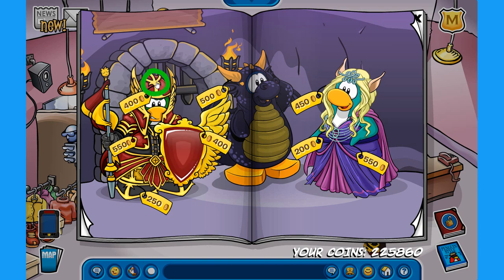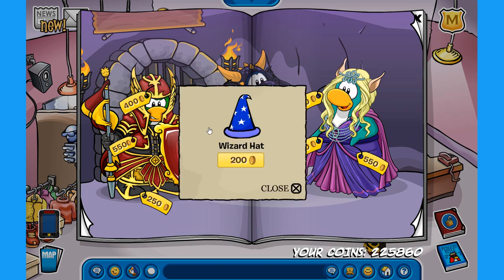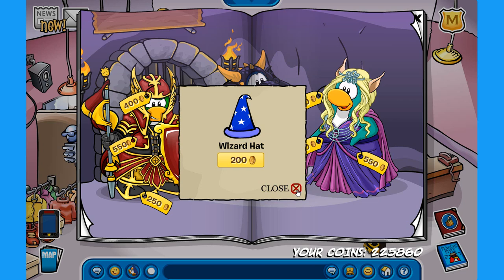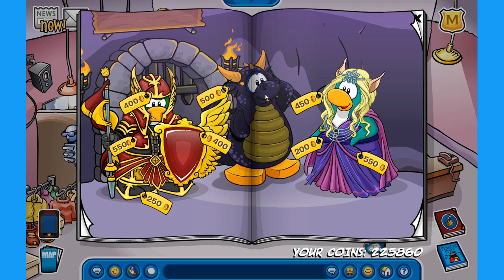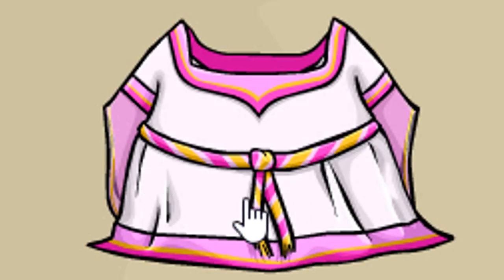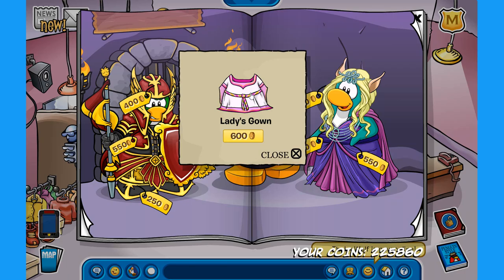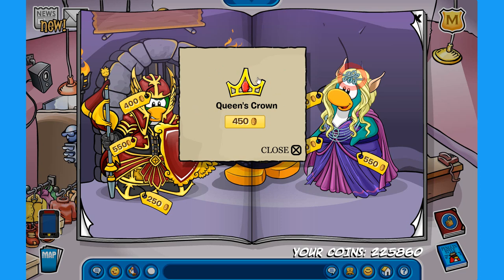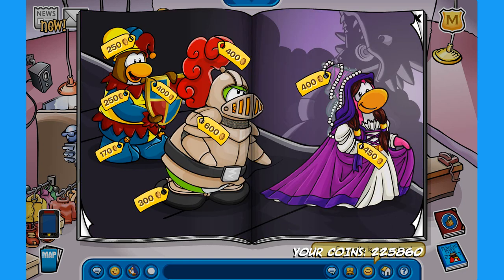There are also a couple of secrets on this page. The first one is on top of the red knight's helmet — if you click right there you can find the very old Wizard Hat for 200 coins. You're a wizard, Harry! The next secret is on the Obsidian Dragon — if you click on his horn you will find the Lady's Gown for 600 coins, which has beta hat colors. For the third secret, click on the crown of the elf over here to find the Queen's Crown for 450 coins — another very old item.